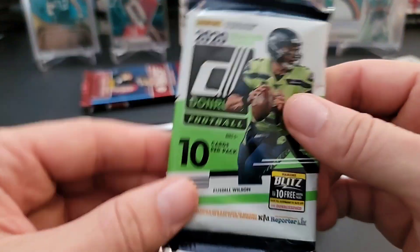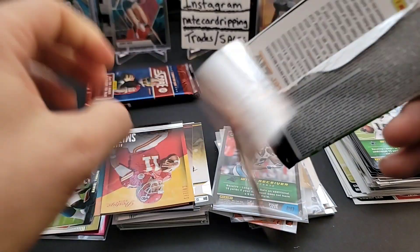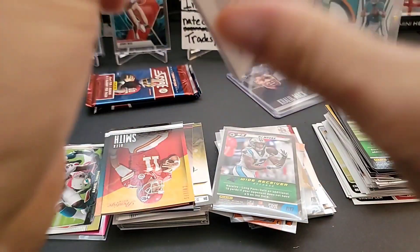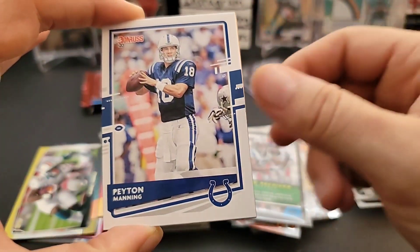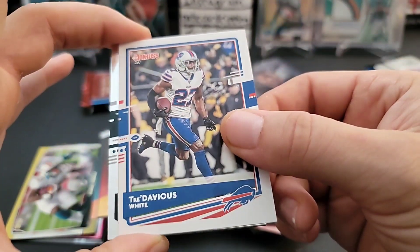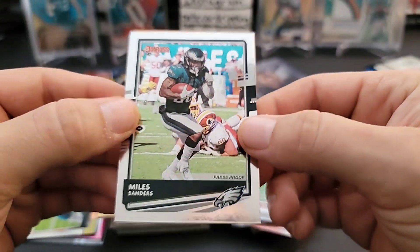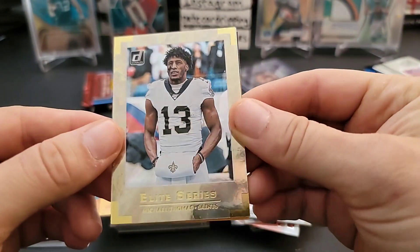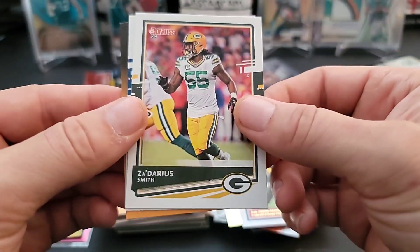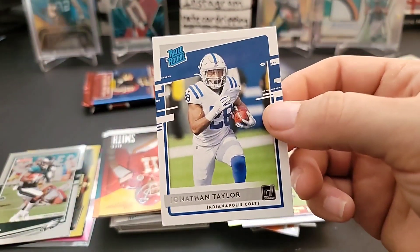2020 Donruss - I enjoy Donruss a lot, great stuff in here. The checklist is ginormous with a lot of autos and neat stuff, but one hobby box yields one auto or mem per box. Richard Sherman, Danielle Hunter, Julius Peppers, Peyton Manning, Tre'Davious White. Oh, we have a Press Proof card of Miles Sanders numbered out of 100 - nice serial number card! This is an Elite Series card of Michael Thomas - really flashy looking. JuJu Smith-Schuster Highlights, Za'Darius Smith, and a Jonathan Taylor Rated Rookie - very nice, dude's a great running back!